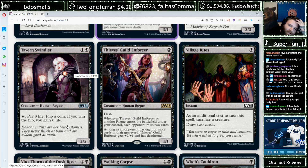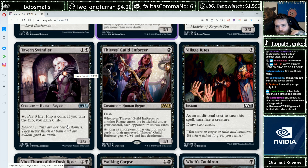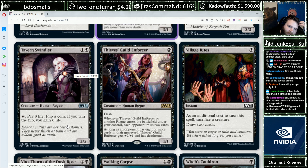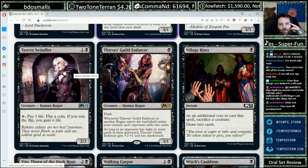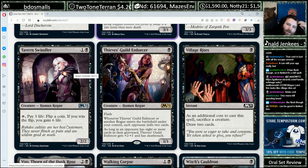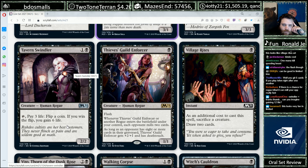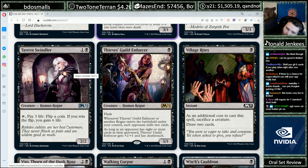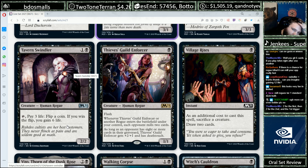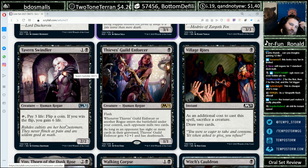Village Rites, one Black instant. Additional cost to cast it: sacrifice a creature. Draw two cards. A lot of people got excited about this one and for good reason. For two mana, Thrill of Possibility did a similar thing at instant speed but was never really Constructed playable, and was a fine limited card — you'd sac a creature targeted with removal, or a small thing in the late game to find answers, or something you wanted in the graveyard. Costing one instead of two feels like big game — it makes it actually interesting for Constructed. There are a lot of creatures in Constructed you don't mind sacrificing: 1-mana 1/1s that leave a 1/1 behind and things like that. Get that churn going.